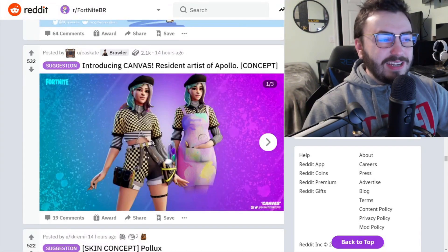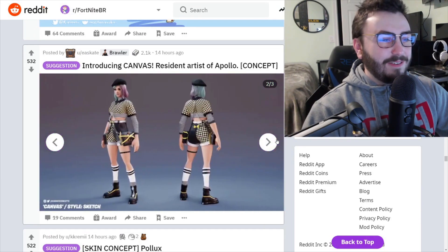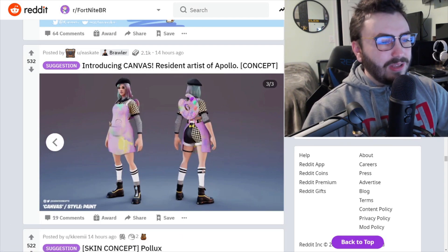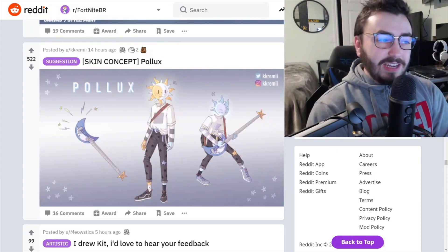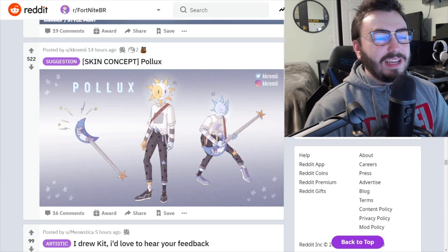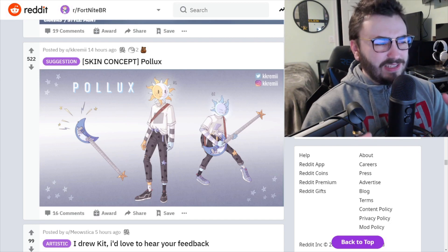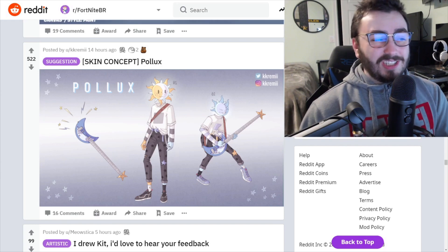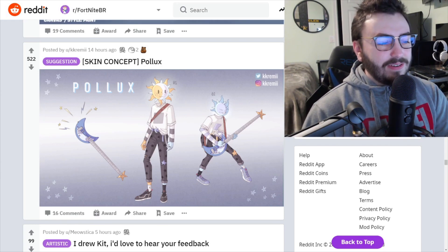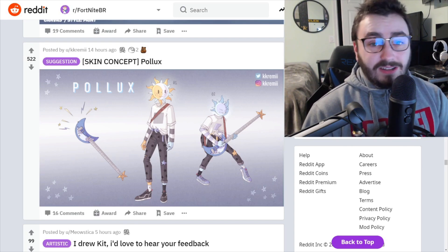Introducing Canvas, resident artist of Apollo — a really good concept description and the skin itself is really cool. Do we even have an art skin like this? Regardless, I like it. Skin concept Pollux — really interesting, giving me a bit of a Slumber set vibe, except this might be done just a little bit better. I love the floating sun head — is it a blue sun, a fiery sun? The moon guitar — this set just fits so well. This might be the best concept today.